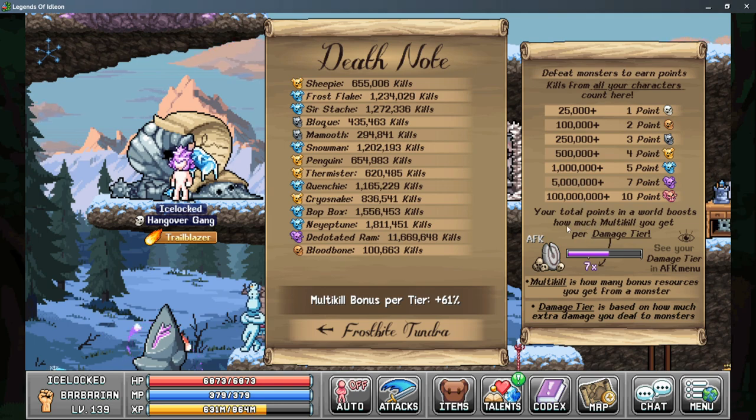Your total points gained is actually how much multi-kill you gain per damage tier, and this is shown in the AFK menu. So the more multi-kill you get, the more XP and resources you get from that monster.